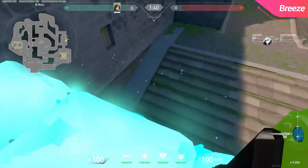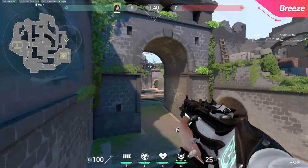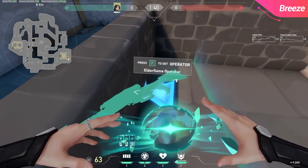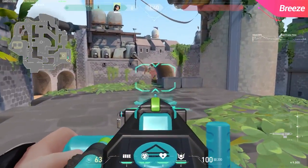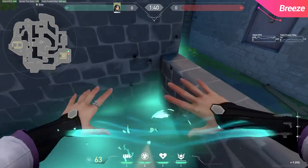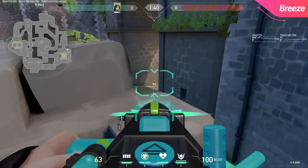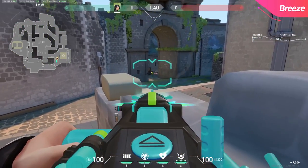Moving over towards B main from the attacker's perspective, this is a decent wall for post plant. It can see over smokes they might place in B main and will give you an advantageous position over anyone exiting from spawn — just be careful of players coming in from window behind you or elbow. Another post plant wall you can do is this one on B site: you could use this wall to get on top of the pillar, but I prefer to hide behind it and use it as cover. The off angle is already super strong and you can pretty much see everything from here. If you're playing defense on B, check out this cool wall on the other pillar — it gives a similar angle but also functions as a one-way for players who might try to swing you. And on the other side of B, you can use this wall to see over the other wall on site and get a good off angle as well.